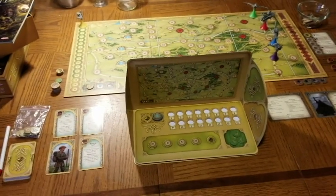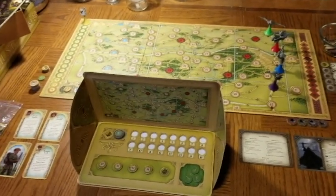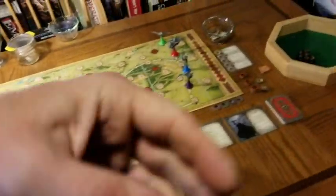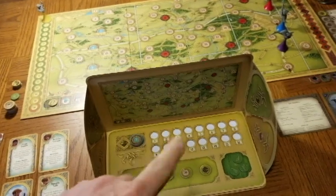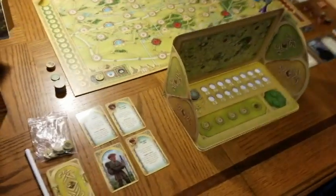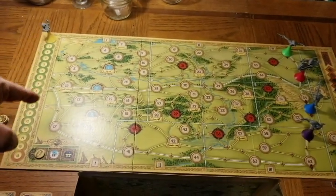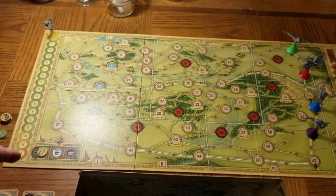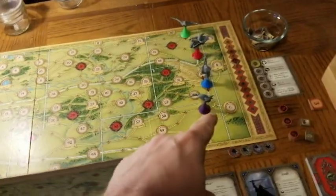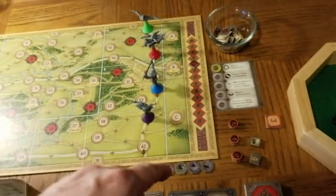We're about to start Part One of Hunt for the Ring. Normally Frodo's side would be separate from the Nazgul side so they can't see the hidden movement board, but since we're explaining gameplay, we'll have to live with it. Frodo is on the movement track — he has 16 moves to get from one of the blue starting locations to one of the exit locations: A, B, or C.